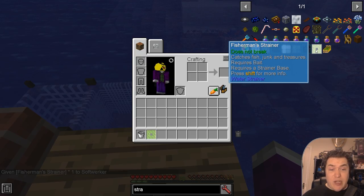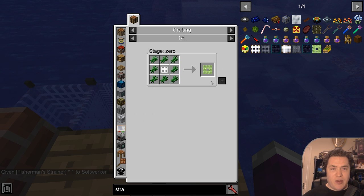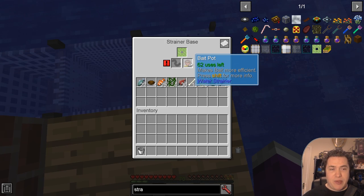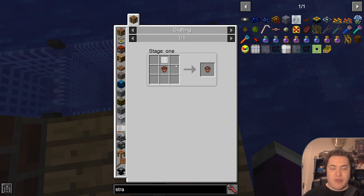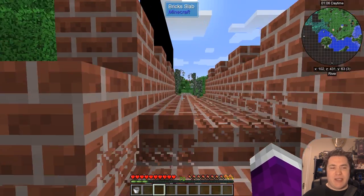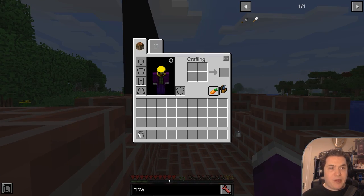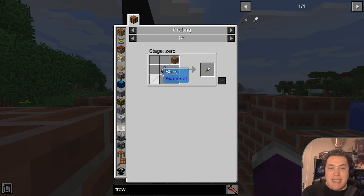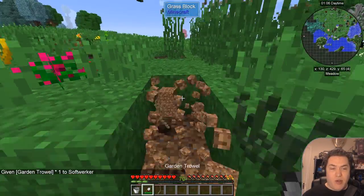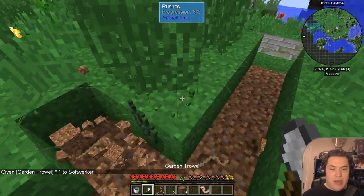The last net you have is the fisherman strainer. This one is a bit different because it does not break, but it only works if there is bait in the system. You don't need a bait pot — what you need is a normal bait. The garden truffle is great for this. It's fairly simple: you need a stick, a flint, and dirt, and you repair it with dirt in your inventory. Once you have it, you never need a new one. You just go through some dirt, dig it up, place it again, and so on.